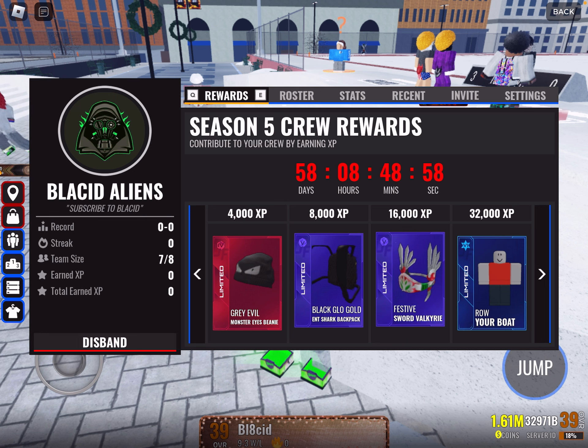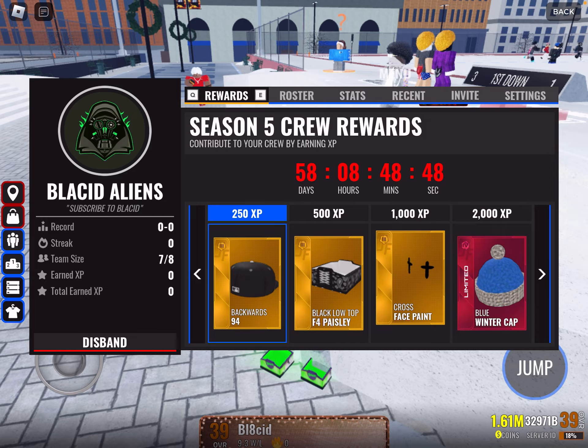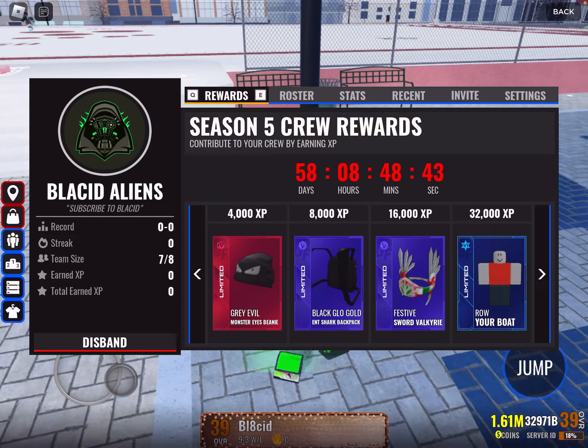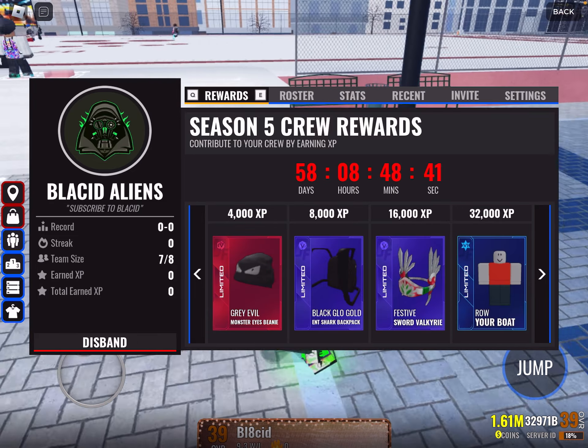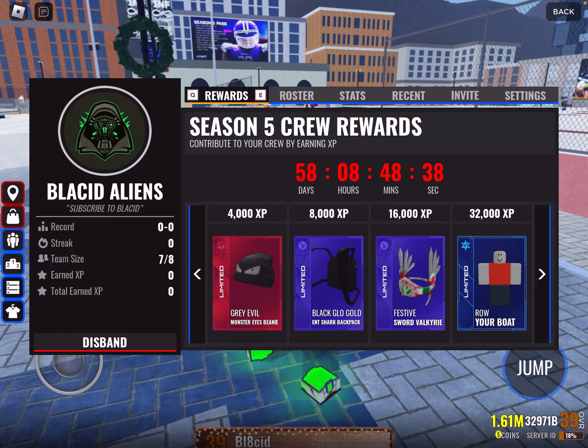We get two amethysts — I don't think it was like that last time; I think it was only one amethyst in the previous crew thing. Then we get an evil eyes beanie — that's pretty funny. And then a bunch of boring stuff, except for the blue winter cap which a ton of people probably like. These crew rewards — I like them. Same structure as last time. 32k XP is the final reward.